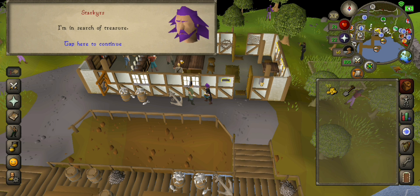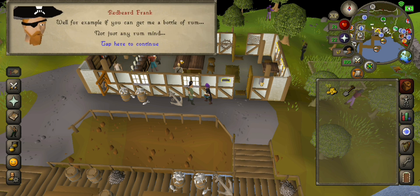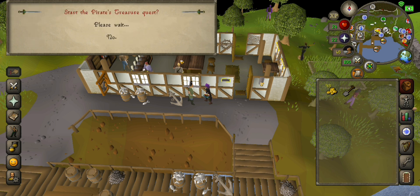Select 'I'm in search of treasure' — first option. Then first option again.